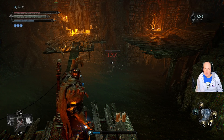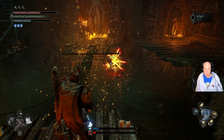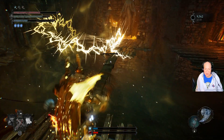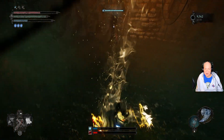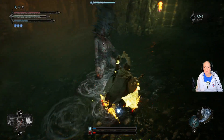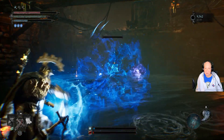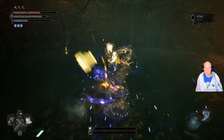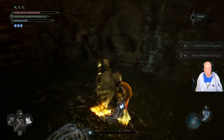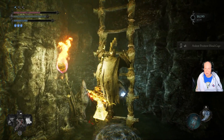In order to kill them, you're going to have to charge up radiant weapon on your flail and run down. Now you're gonna die — there we go. You get two of them, so now you've just got eight more to go.